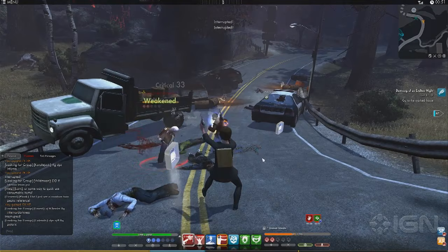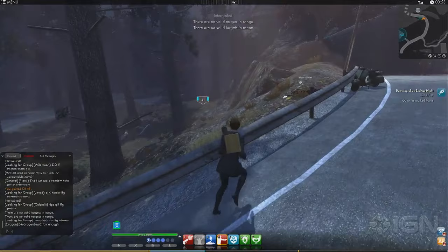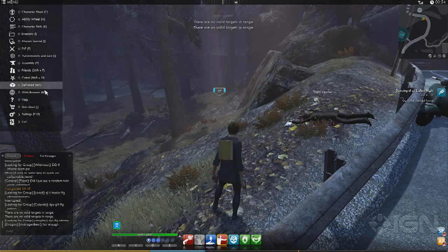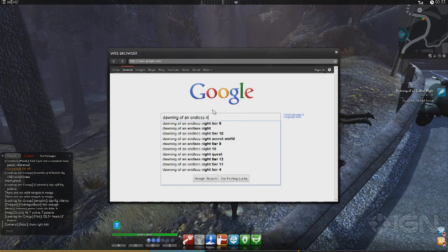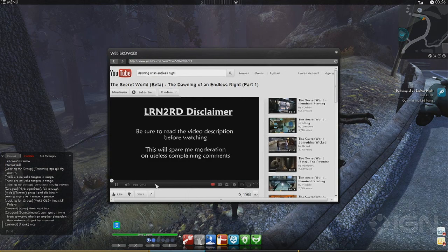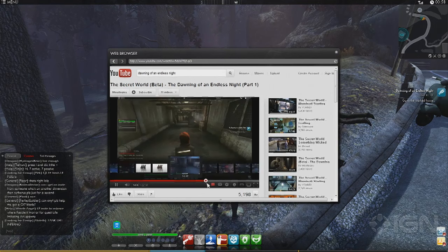It feels like they built the old-school adventure format where they give you hints but not answers. Which is why you can just open Google in-game. There's no need to ever separate the game world from the internet — you can look up quest guides while playing. They understand you're going to need to look stuff up sometimes.